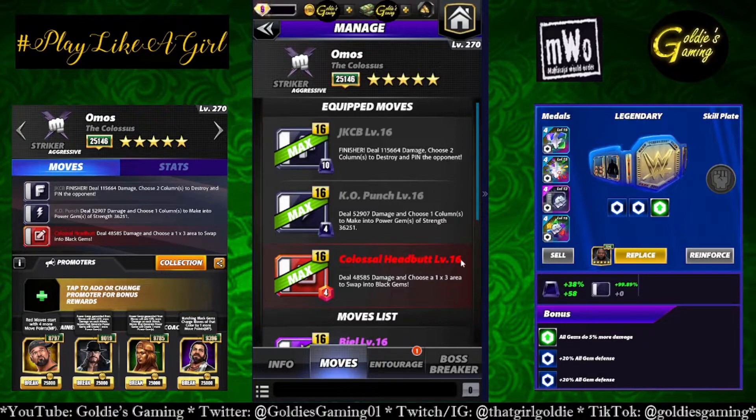The two-star build that's available is double black with red one. The JKCB — which apparently stands for Jackknife Choke Bomb — is a 10 MP finisher that deals 115,664 damage, chooses two columns to destroy, and pins the opponent. Black 2 is the KO punch, 4 MP, deals 52,907 damage and chooses one column to make into power gems of strength 36,251 — that is substantial for a 4 MP move.